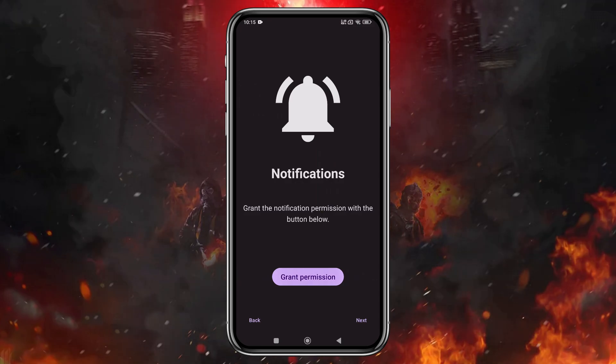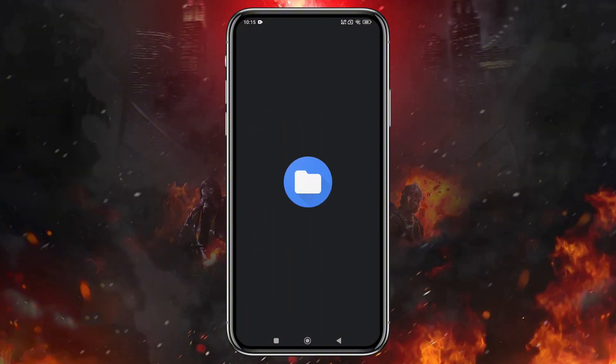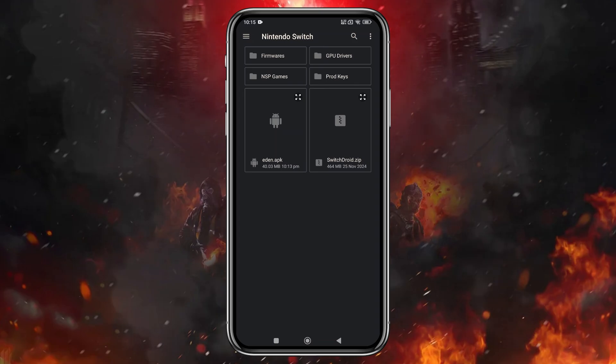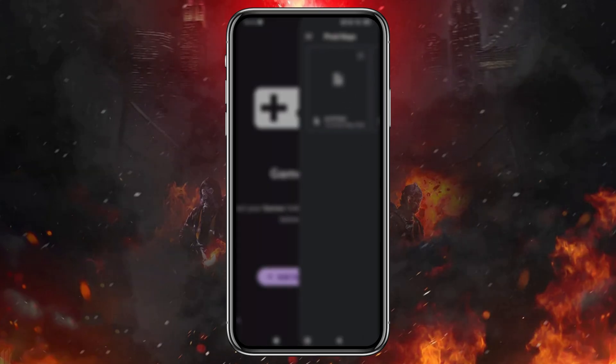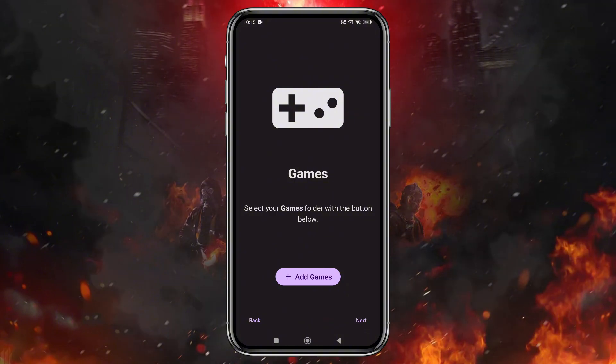Since Eden is built using Yuzu's source code, the UI and structure look very similar to Yuzu, Sudachi, and Citron. Just like with Citron, you'll need to go through the usual setup: enable notifications, install the product keys, and set up your game directories. The emulator supports both XCI and NSP formats right out of the box.